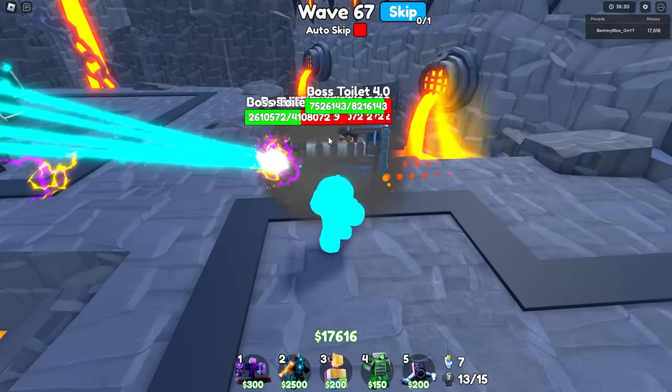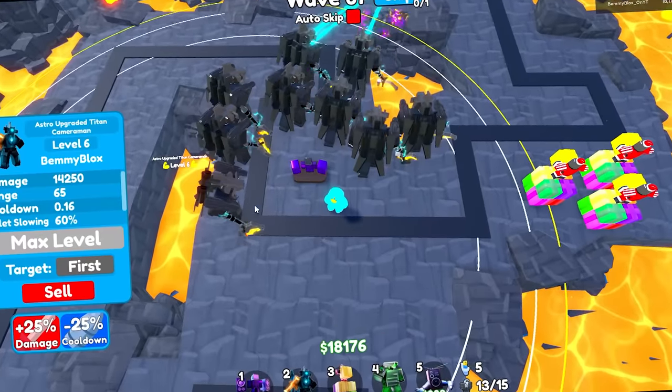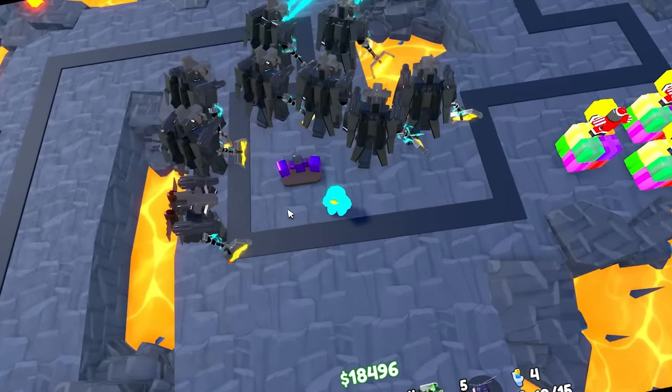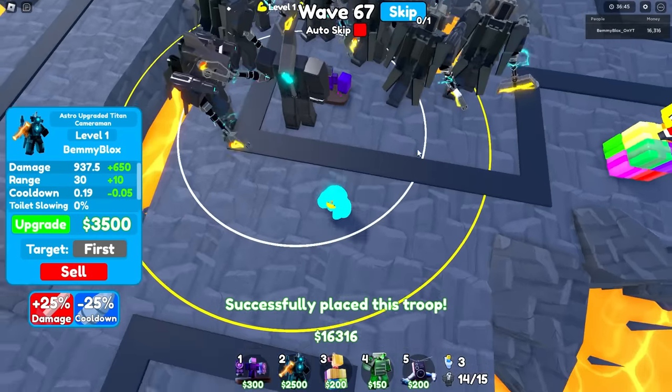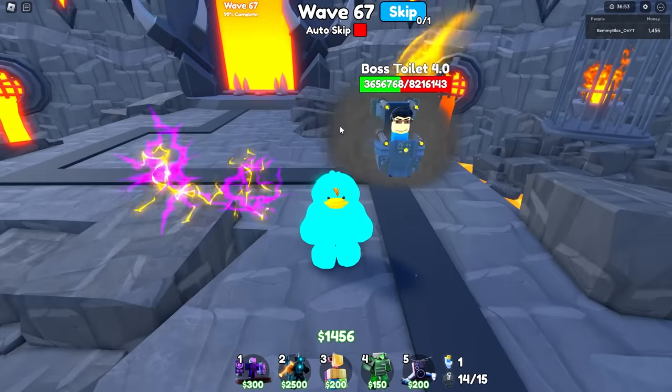Where can we place number 10? That one's maxed out. Please right here — good enough. I don't think we can but we might be able to fit the final four in here once we sell the Santas. Where's the guy with the helmet? I want to make fun of him for having a helmet on. Wave 68.